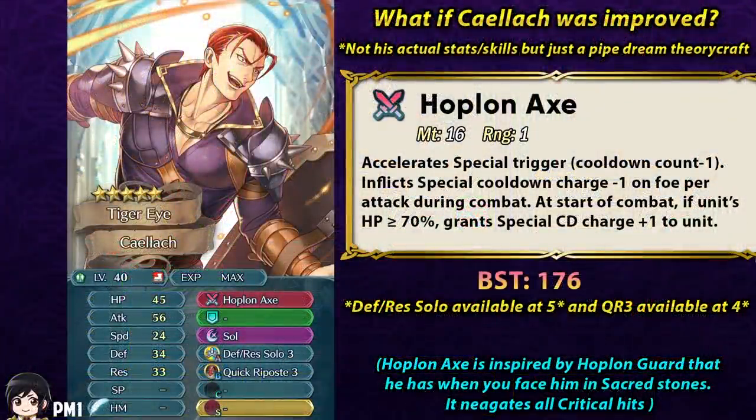And now time for the bonus segment — what if Kallak was improved and came with a preferred weapon and better skills? If I had to make Kallak better, I would min-max his stats a bit more, like reduce his speed and put that somewhere else. I would give him a preferred weapon called Hoplin Axe, inspired by his Hoplin Guard in Sacred Stones which negates all critical hits. Hoplin Axe would give minus one special cooldown, permanent guard built in, and special acceleration — at the start of combat, if he has more than 7 HP, he gets special cooldown charge plus one. And I would make him have Quick Riposte at 4-star and Defense Res Solo at 5-star. It has been two years since we got solo skills and they still haven't demoted a single unit with a solo skill. Let me know in the comments what you think about my theorycraft for this Kallak.